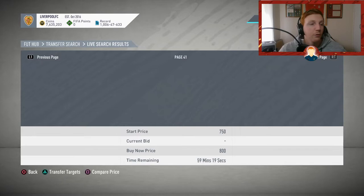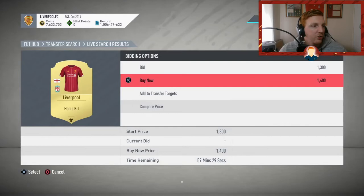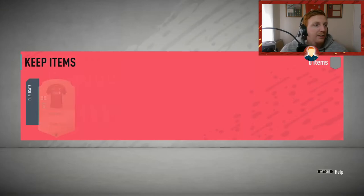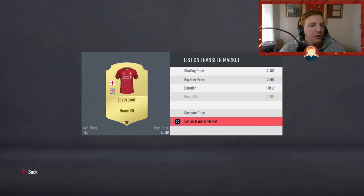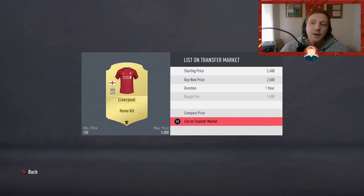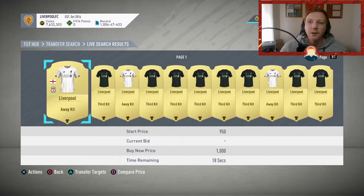More Liverpool kits — I'm going to buy them and list them. Now every kit on the market under 1,800 coins I own, so I can go and list them all up for 2,500 and make profit on every single one. When Real Madrid beat Barcelona, the Real Madrid kit went up to about 4k as well. So when there are big grudge matches in real life, keep an eye on kits and badges — they do fluctuate in price. People might want to play FIFA in the Real Madrid kit after a big win, or in the Watford kit after they beat Liverpool. I'll drop a list of kits and badges that do sell in the description.